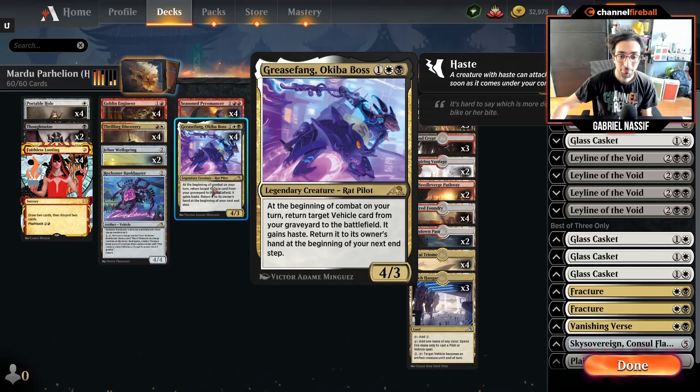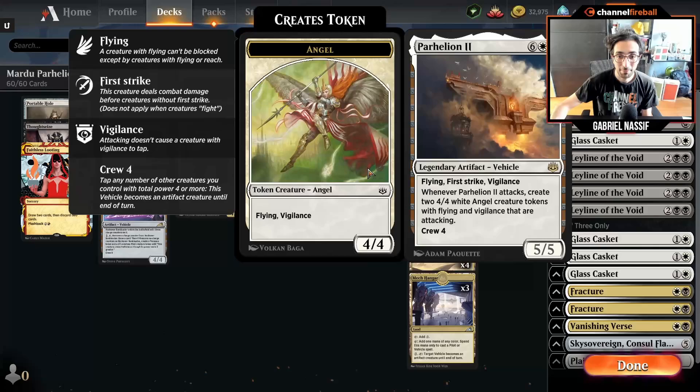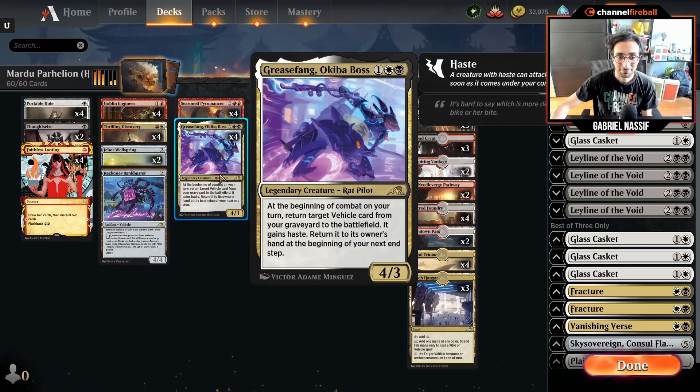At the beginning of combat on your turn, return target vehicle card from your graveyard to the battlefield — it gains haste, and you return it to its owner's hand at the beginning of your next end step. That card combined with what's been a meme card until now, the Parahelion 2 — which is just a massive, massive vehicle: 5/5, Flying, First Strike, Vigilance. When it attacks, you get two angels attacking and they stay in play with Vigilance, so they can also block. It crews for 4, which, good for us, can be crewed by Grease Fang.